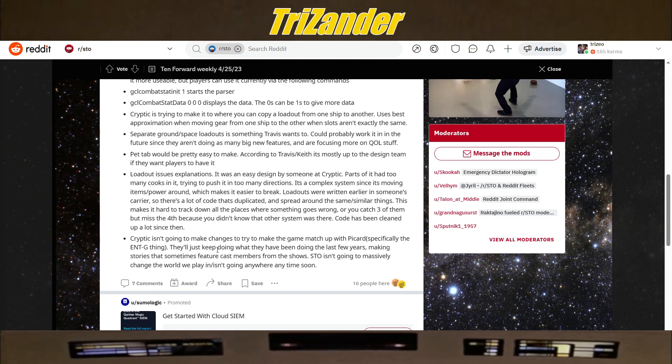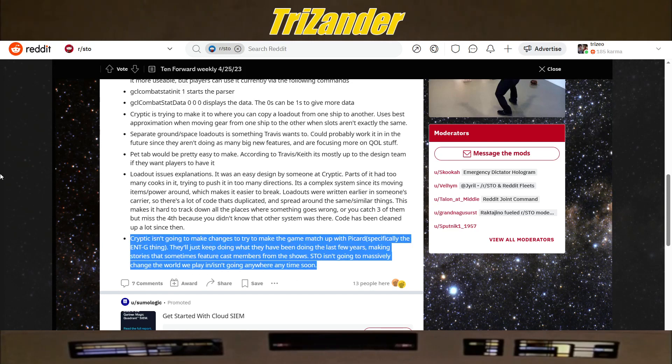Cryptic isn't going to make changes to try to make the game match up with Picard — specifically the Enterprise G thing. They'll just keep doing what they have been doing for the last few years, making stories that sometimes feature cast members from the show. STO isn't going to massively change the world we play and isn't going anywhere anytime soon. I've always treated STO as a separate timeline, and even with my toons and alts I treat that as an alternate timeline or alternate reality. The Titan becoming the Enterprise G — they can do whatever they want, I think it's fine.